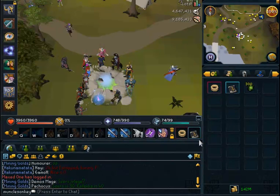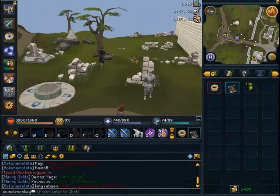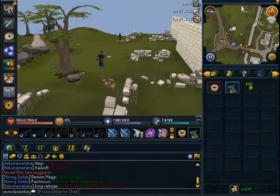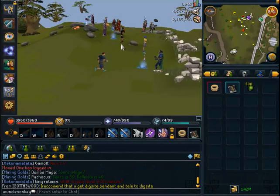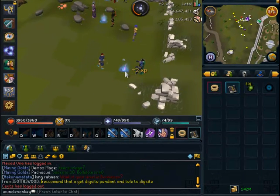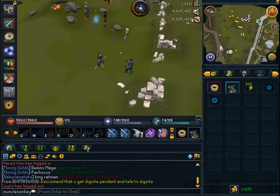You just want to go to the Falador lodestone. Once you're there, run to the east and the divination location is going to be there. Here, instead of pale energy, you're going to be gathering flickering energy, so you just want to harvest these flickering springs.